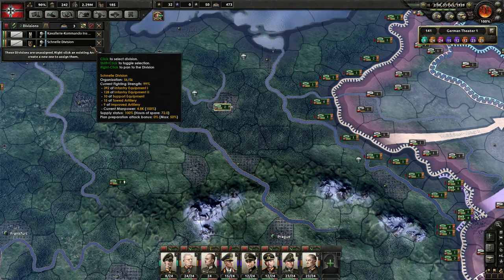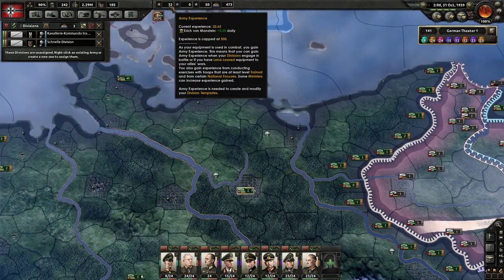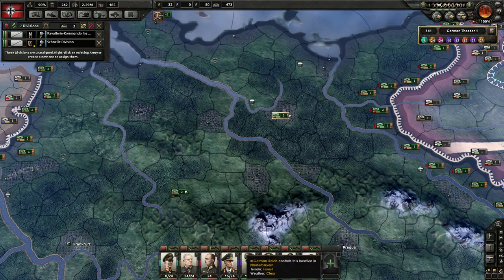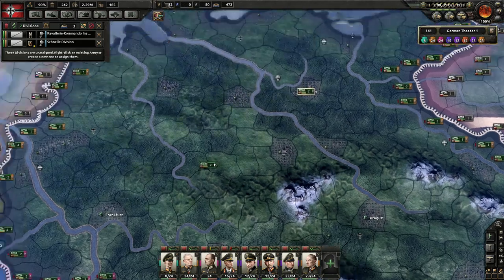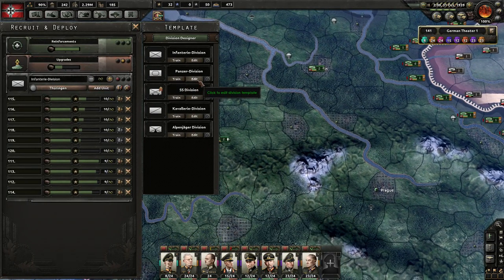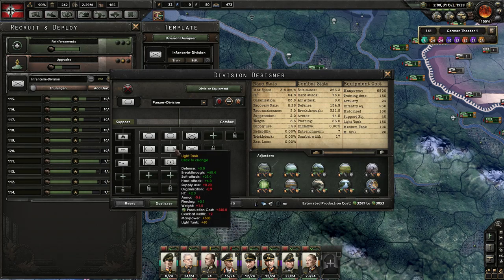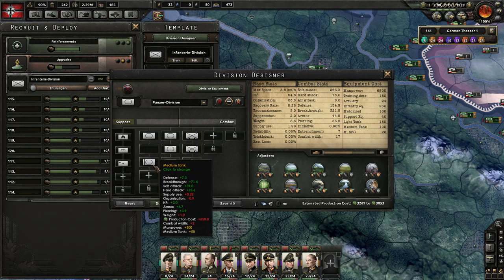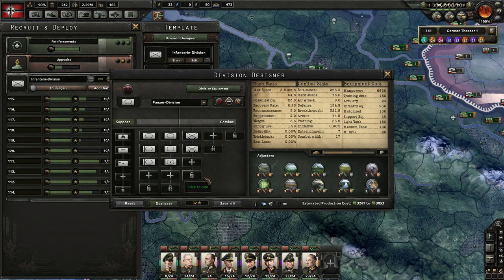I need more XP — I need 40 XP to do some things I wanted to do. What did I need 40 XP for? I needed 40 XP to create a medium panzer division. Right now we have this hybrid division. I think this is a pretty good division, all things considered.